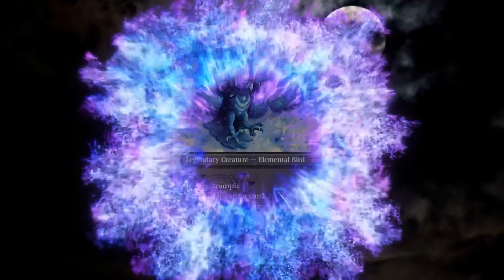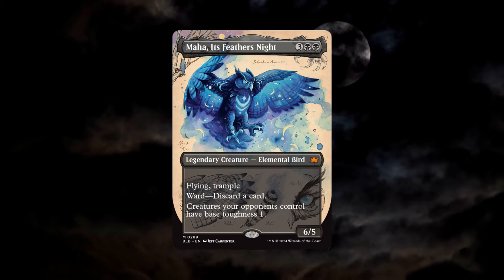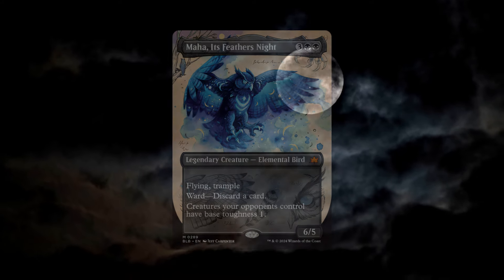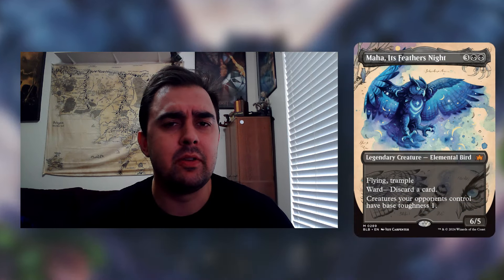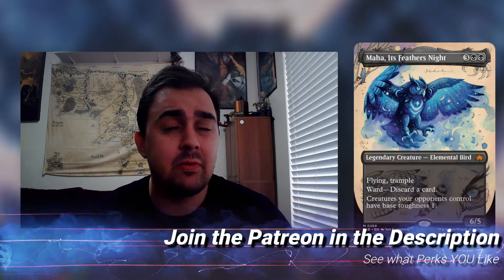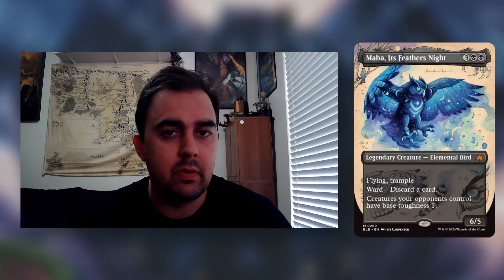So let's read what it does. For three and two black, it's a 6/5 body with flying and trample. It's an elemental bird with ward — discard a card. Creatures your opponents control have base toughness 1. This is basically a world effect, and it makes sense — a lot of these elementals in this set have some kind of world effect, like Yigra, Eater of All, which makes all creatures into foods.